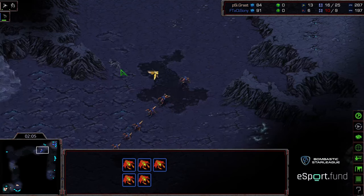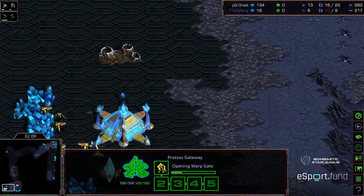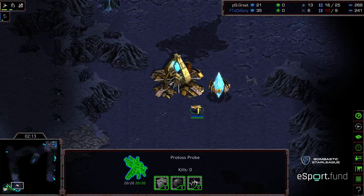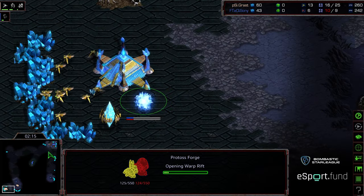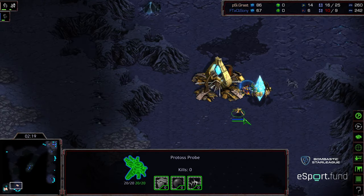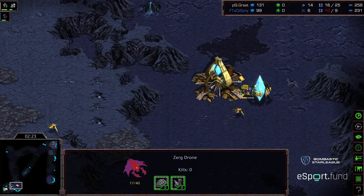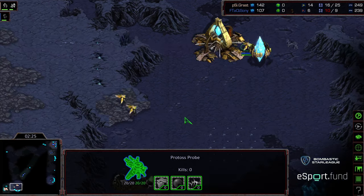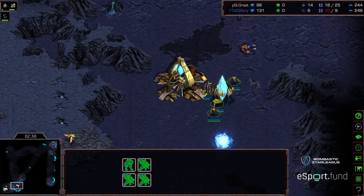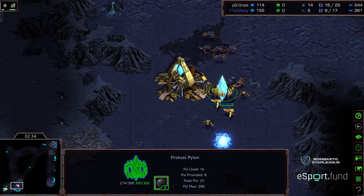Five drones on the line. Grast now sees it coming and needs to blockade his front with something — perhaps get a forge down. He is building a forge in his main, and pulling probes to go ahead and defend this. The drone is already starting to work on that pylon, getting free-attacked by that probe. The Zerglings are incoming.